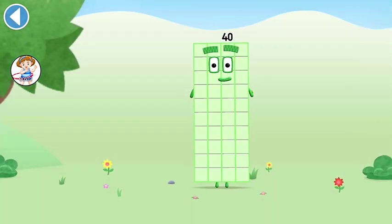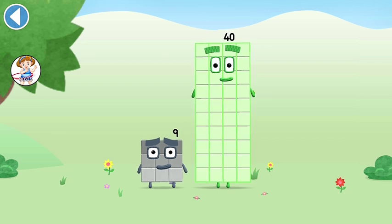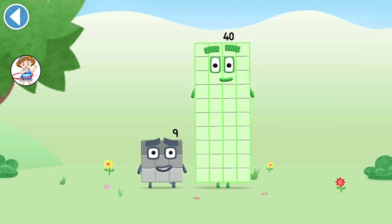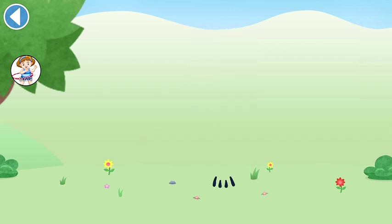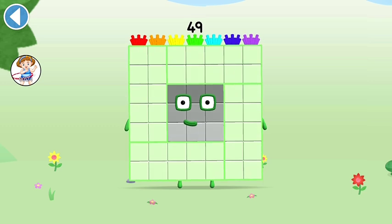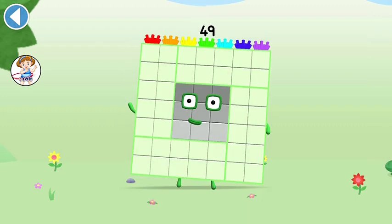You're about to meet NumberBlock 49. Can you add 9 to 40 and make NumberBlock 49? Drag NumberBlock 9 onto NumberBlock 40. Spot on! This is NumberBlock 49. This NumberBlock is made up of 49 blocks.